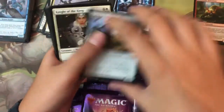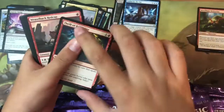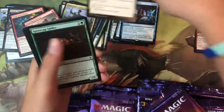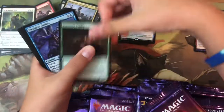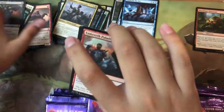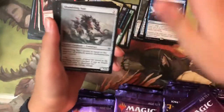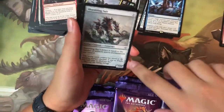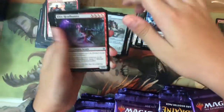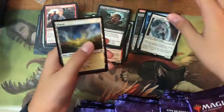Pack six: Signpost Scarecrow, Knight of the Keep, Forever Young, Full of Possibility, Weaselback Redcap, True Love's Kiss, Spore Cap Spider, Steel-Gaze Griffin, Lash of Thorn — ten commons, no foil. Uncommons: Shambling Suit — notable because its cost changed from zero to X — Elite Headhunter, Revenge of Ravens, and the rare is Worthy Knight.